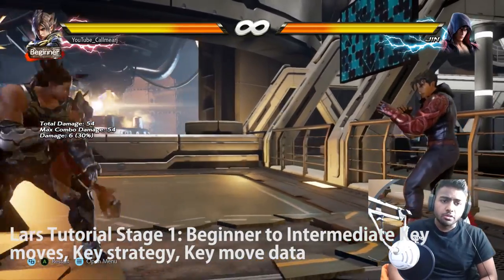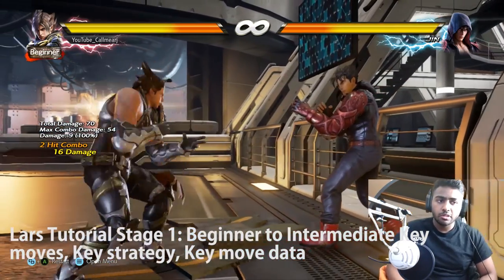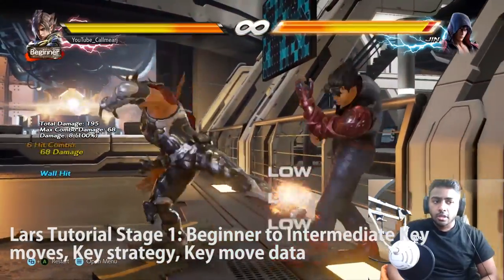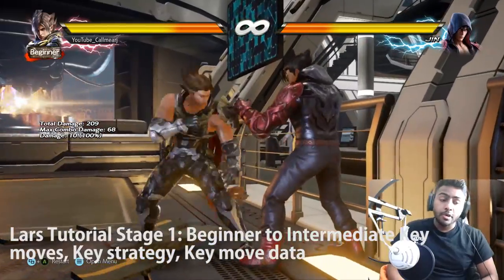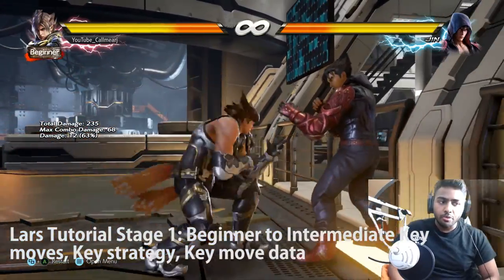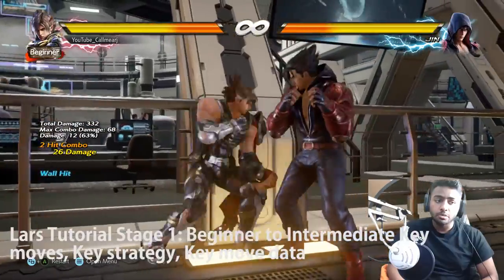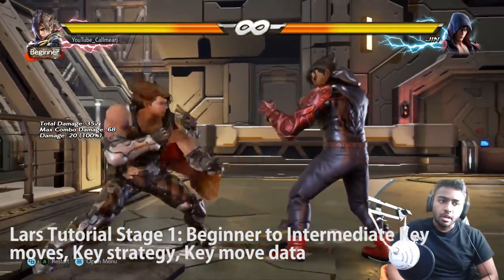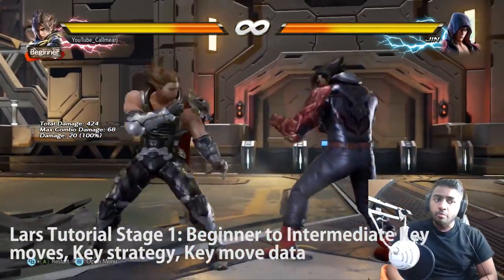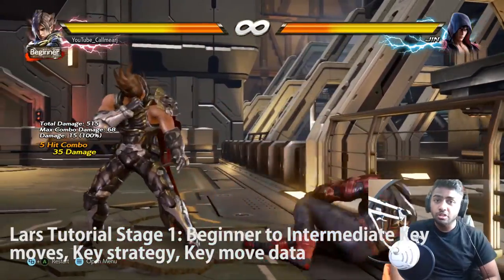Not getting too much into frames, but Lars's main 10-frame punisher is just 1,2 as with most characters. Then he also has forward 2,4 which wall splats and allows for extended combos. His main punish after that is up forward 3 - the dreaded up forward 3 that everyone thinks is so broken. In this game it's become less broken since Tag 2, but it's still great for punishing very punishable attacks. In a similar range is also arc blast, which I believe is a 12-frame punish you can combo straight from.